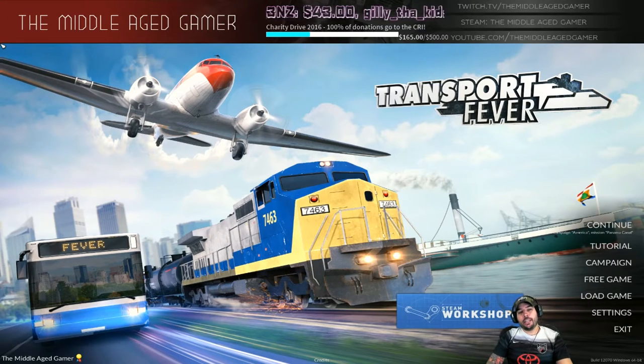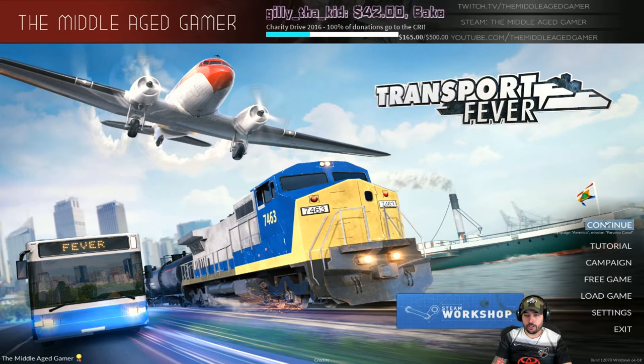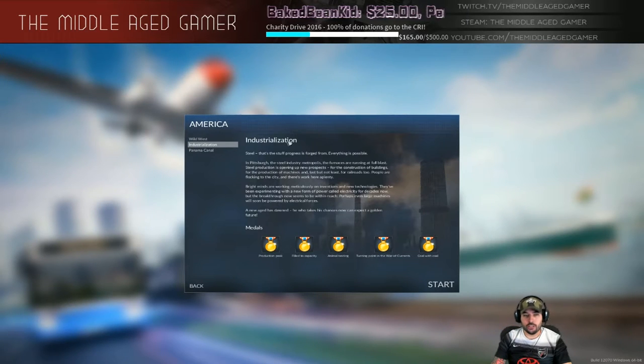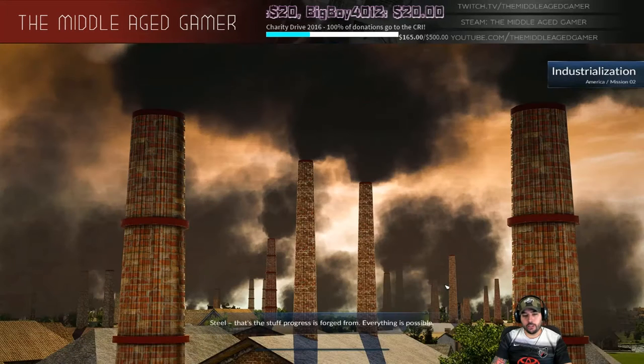What's up guys, Middle-Aged Gamer here and we're playing Transport Fever yet again. This is going to be the second mission of the America campaign. I'm going to show you a no-nonsense walkthrough on how to beat the Industrialization mission. I've got the voiceover turned off because it gets annoying after a while. We'll go over the medals in a little bit — let's go ahead and start the mission.